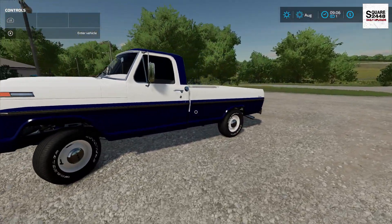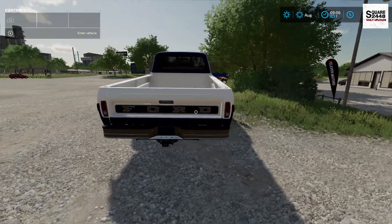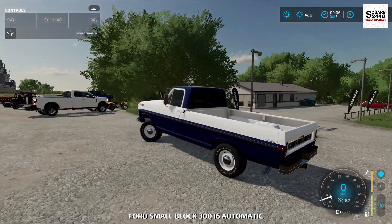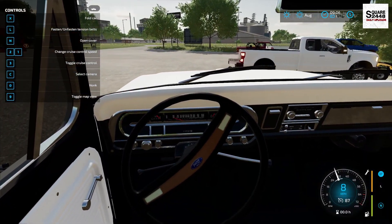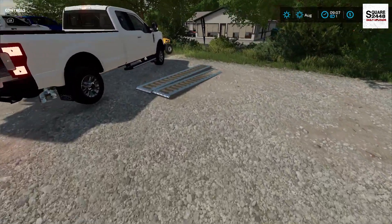Last up for trucks, we have an old 1972 Ford F100. There are a few different options in the store. This is just an old classic farm truck, and I really do like the classic two-tone paint with a half cab. On the inside, take a look at how cool this is — definitely pretty sweet.